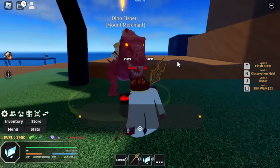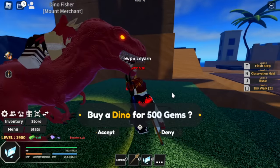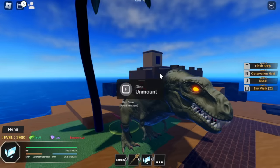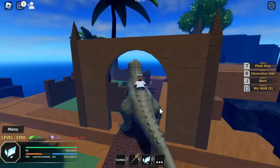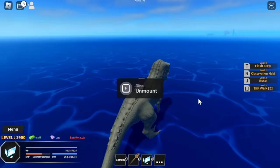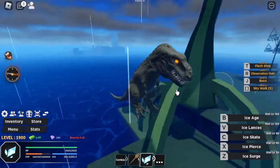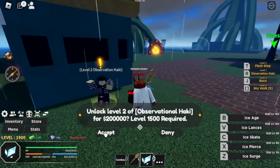At level 1,900, we can get a mount — 4 or 500 gems, Dino mount. Let's buy it. Let's equip the mount. This one looks great — we can tame a dinosaur here. Next island: Bubble Island. You can unlock level 2 Observation Haki here at level 1,500 plus 200,000 bellies. You will have five dodges. First target here: Pirates.